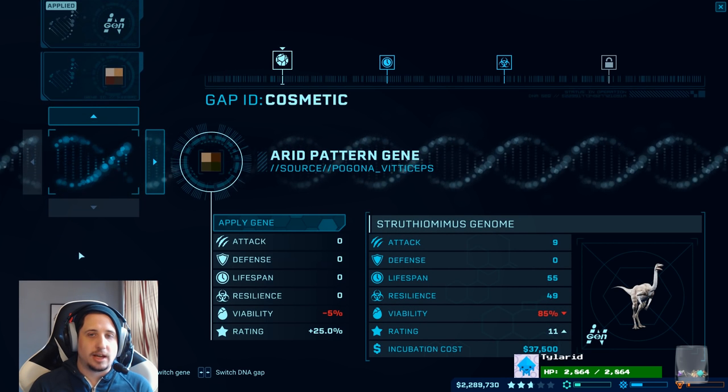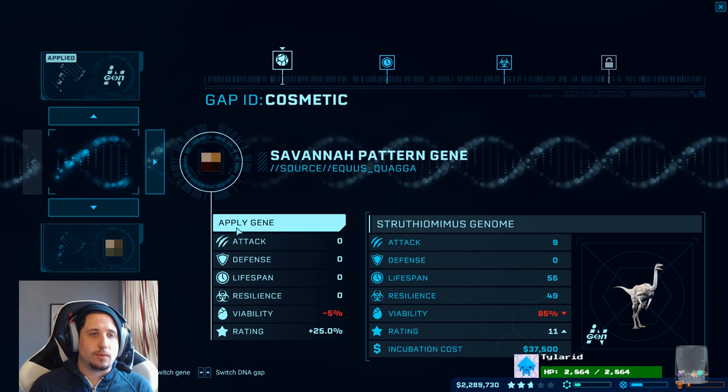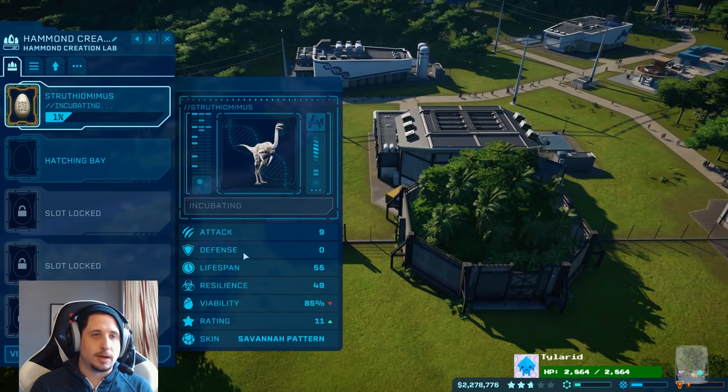Savannah Pattern, Arid Pattern — let's do Savannah Pattern for one. Apply gene. Okay. Genome traits modified. Skin: Savannah. Incubate. And let's do another one, because they want lots of them. Modify genome, and instead of Savannah we'll go with Arid. Apply that gene. Incubate. New viable genome — the Huayangasaurus! So once that's done, we'll do that.